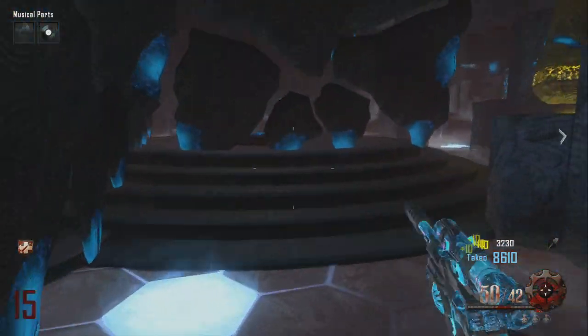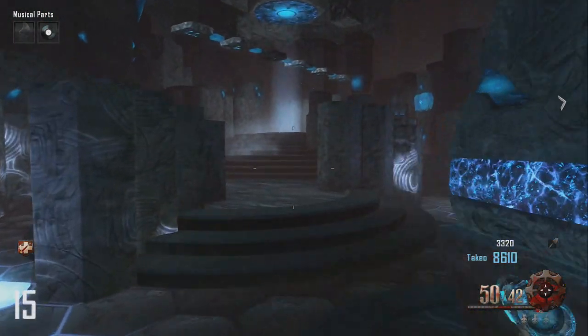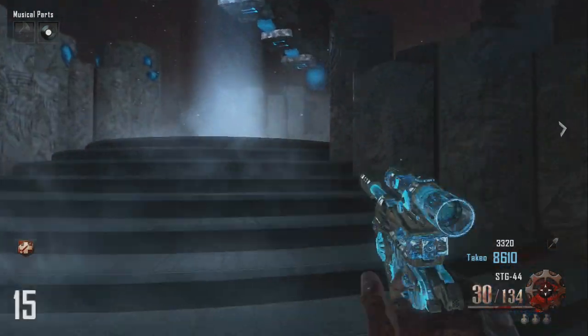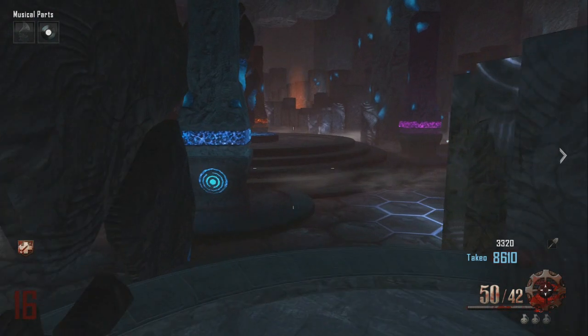If you activate yellow, it will build the portal behind it and you'll be able to escape back to the map. I'm unsure exactly what the other three portals are for, but this is really all we've discovered so far — let me know what you guys think down in the comments below.